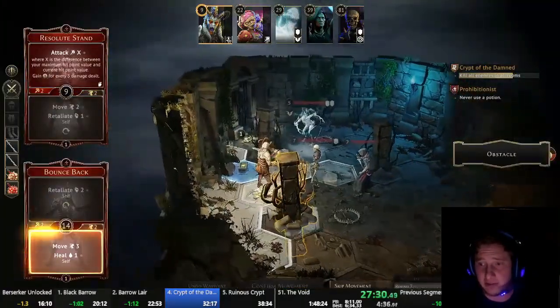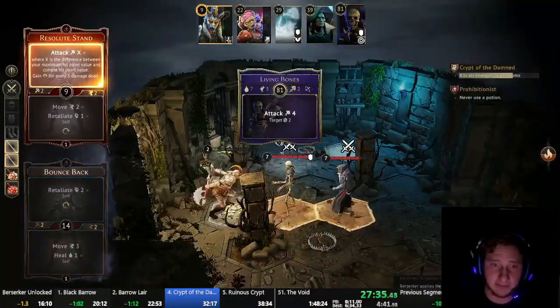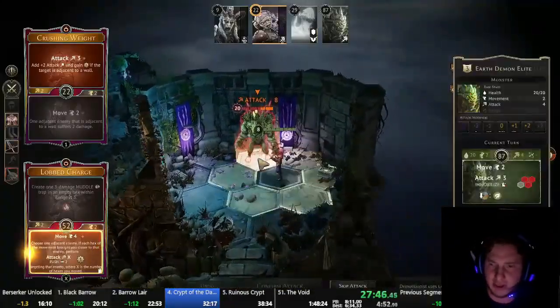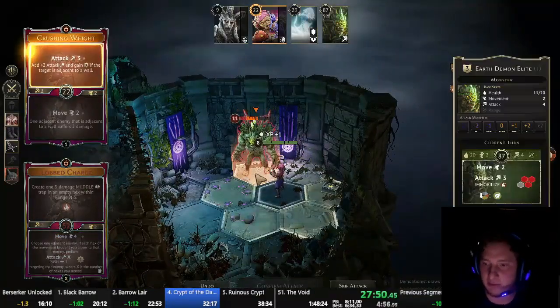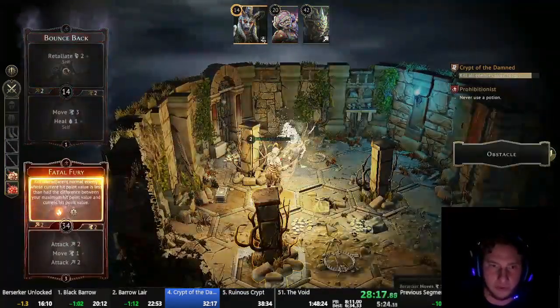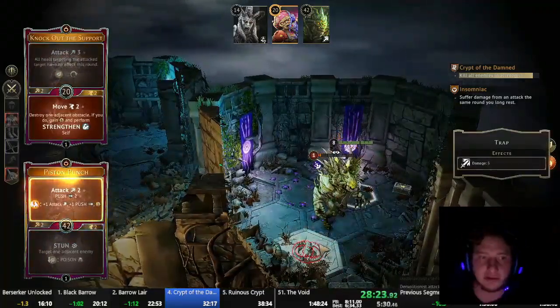Berserker is ready to go into this final room and use Fatal Fury. As long as I am at 3 or fewer hit points, I'll be able to Fatal Fury these 5 HP Wind Demons. Cultist summoned on the previous turn, but just Resolute Stand is going to kill them with a Glass Hammer. Demolitionist got another Windup set up, so this Lobbed Charge is move 6 plus 2 with Windup, and Crushing Weight is attack for 5 plus 2 with Windup — so a gigantic attack 15 with wound onto that Earth Demon. Now we are done with Crypt of the Damned.